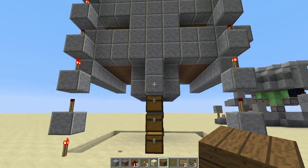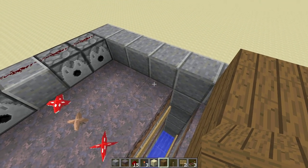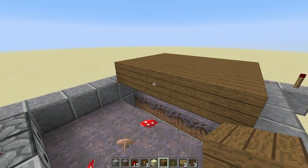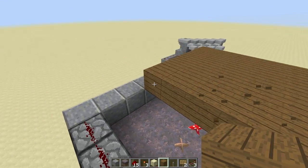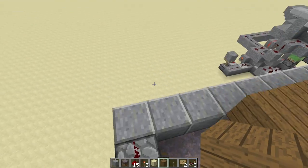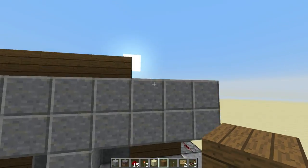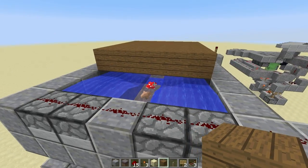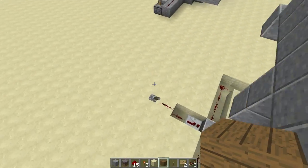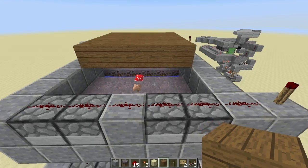I totally brain-farted on this — there is a difference between podzol and mycelium, and mycelium is what we'd really want to grow mushrooms in the light. But we don't need that; we can grow them in the dark. So with this example I've got it on a redstone trigger — when you turn it on the water runs right off the edge, pools up inside, but you don't want to leave it on too long because it'll kill the mycelium. The items all do flow down though.